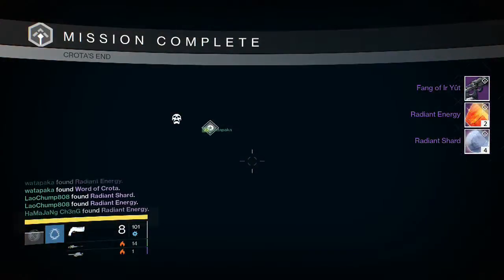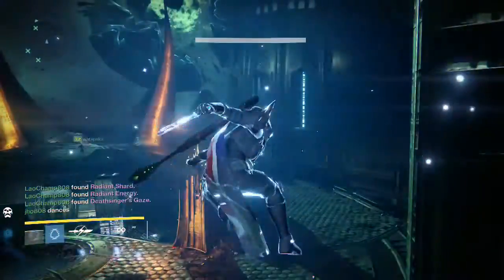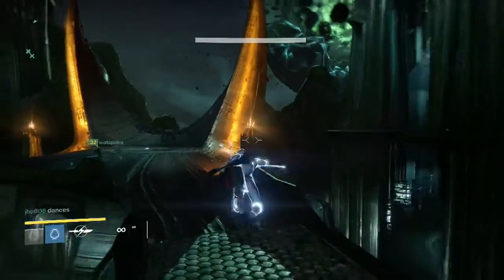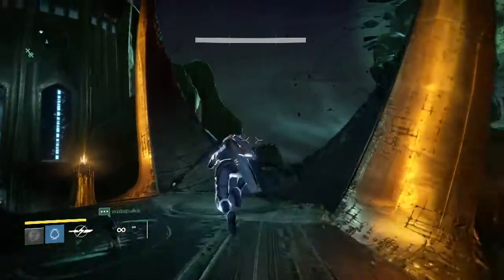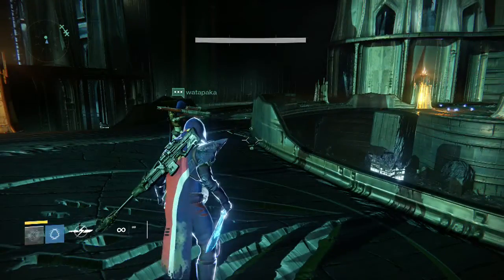We get a Fang of Errute, two Radiant Energy, four Radiant Shards, and some of my friends pick up a Hard Light again — so that was pretty ridiculous. We only saw Hard Lights for that raid; I believe there were either two or three Hard Lights that dropped total, and that was the only Exotic, which was kind of weird.